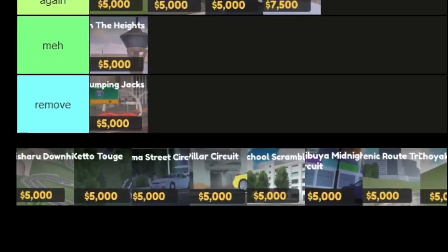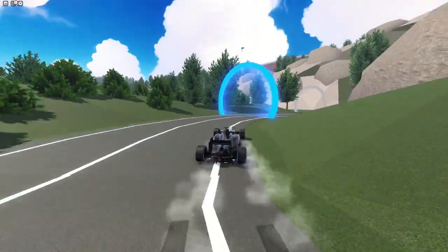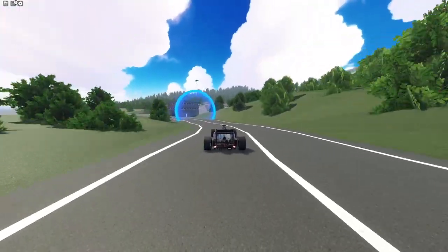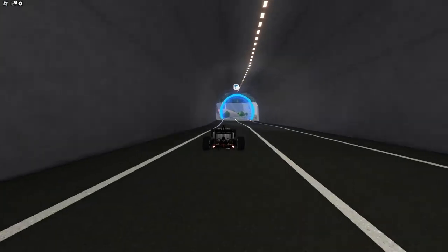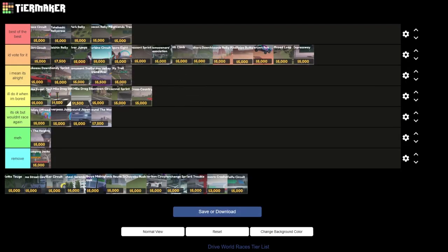The next race we have is Inisharu Downhill. This race is better than the one before it. I like the line off the start more than the other one, and on top of that it even adds some straight roads in the middle of it. Towards the end it adds a pretty cool tunnel and a unique turn at the end. So I'll put this above the desert races because I think it's better than that, but not better than hill climb.